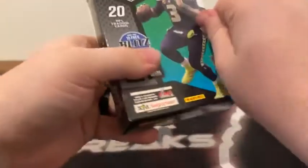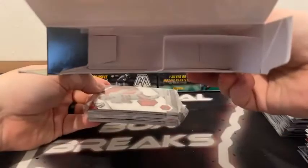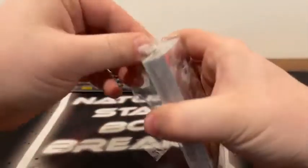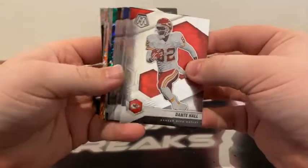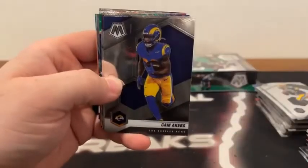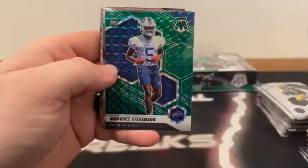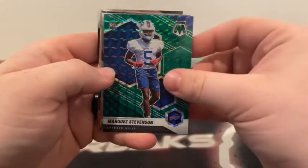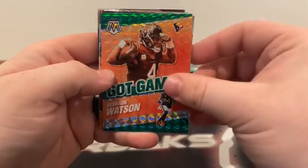Here is box number six. No silver in this pack. Here's Dante Hall, got an Ezekiel Elliott, Adrian Amos, there's Cam Akers for the Rams, Taysom Hill covers up Terry McLaurin, and LaMichael P. Ryan. There is a green mosaic Marquez Stevenson to Buffalo. Got a Will to Win Allen Robinson, a green mosaic Got Game Deshaun Watson. Here's Orange Reactive — we've got an AFC Nick Chubb, there's a debut of Najee Harris, NFC Alvin Kamara, and a rookie card of Asante Samuel Jr.